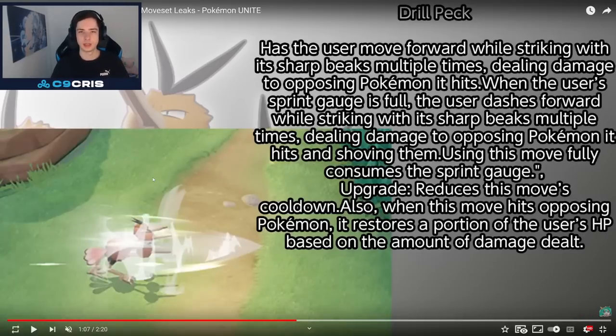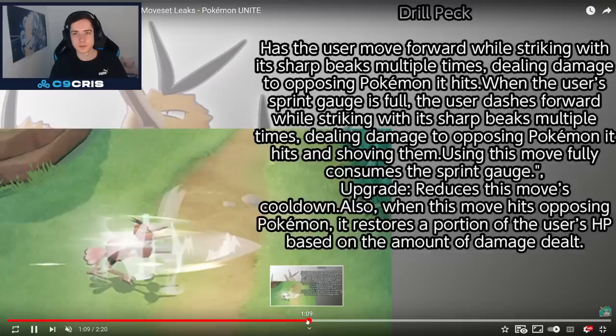The other choice is Drill Peck. Has the user move forward while striking with its sharp beaks multiple times, dealing damage to opposing Pokémon it hits. When the user's sprint gauge is full, the user dashes forward while striking with its sharp beaks multiple times, dealing damage and shoving opposing Pokémon it hits. Using this move fully consumes the sprint gauge. The upgrade also restores a portion of the user's HP based on the amount of damage dealt. Honestly, it kind of sounds more like an all-rounder than a speedster.